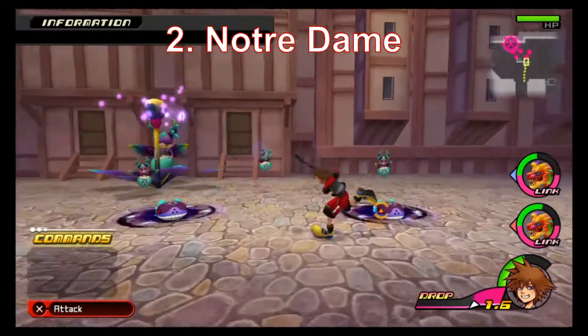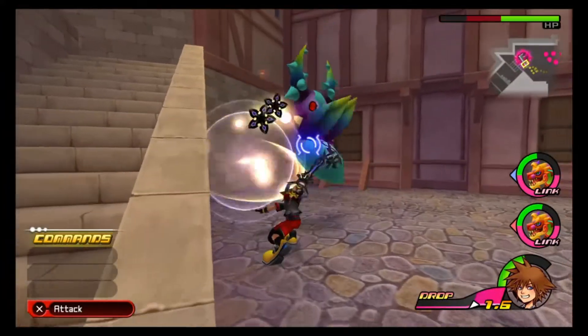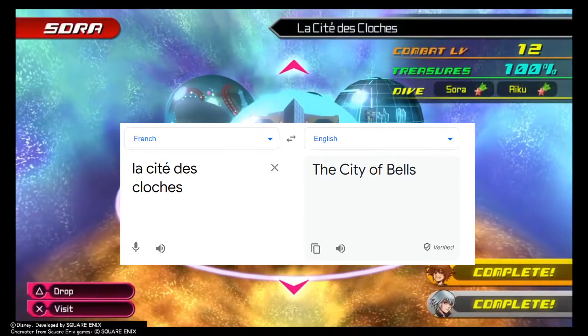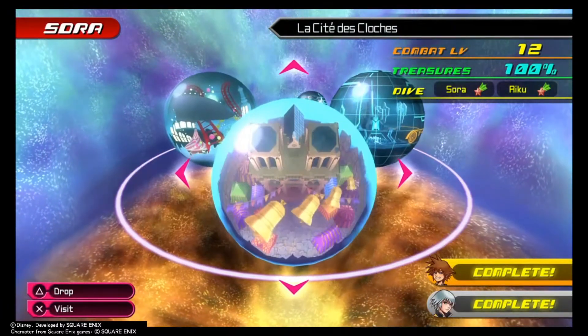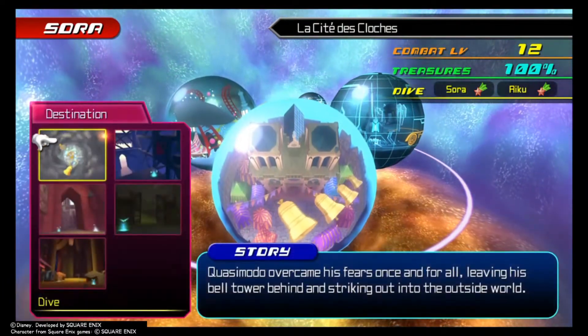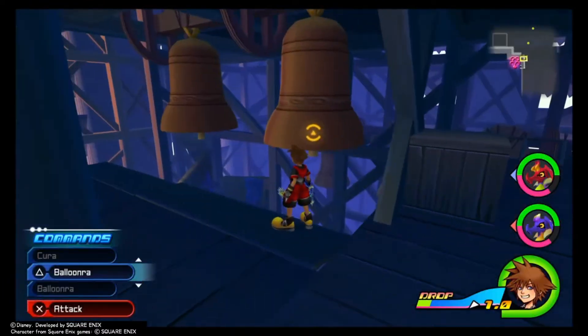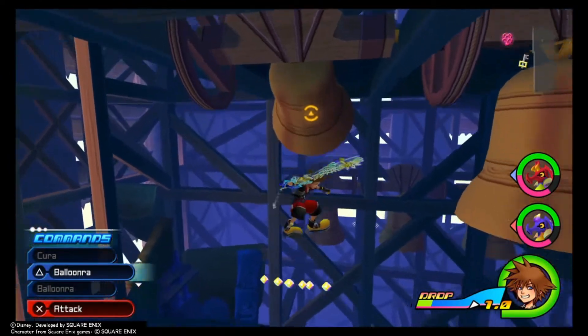Next up is Notre Dame. This is partly for me and my non-French speaking viewers. It turns out that La Cité de Cloche actually means the City of Bells. That would explain why the world map has bells swinging when we are about to enter the world. I don't know why they didn't call it the City of Bells in English, or even simpler, just call it Notre Dame, but that's where the name comes from.